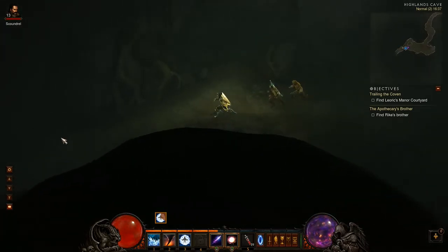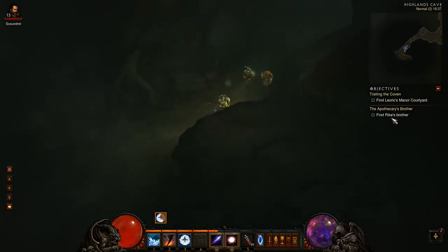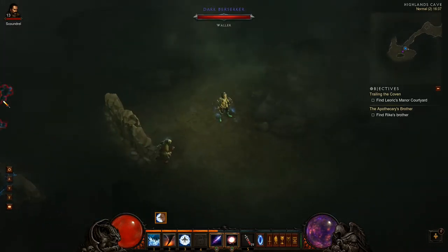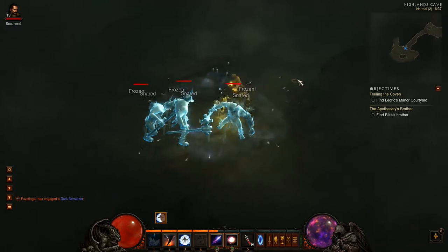The Highlands Cave is not required for the main story quest, but we are doing a little optional quest here to find Wright's brother. We've got another champion pack, and it's another selection of the berserkers that we love oh so much.